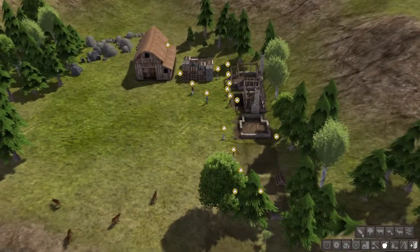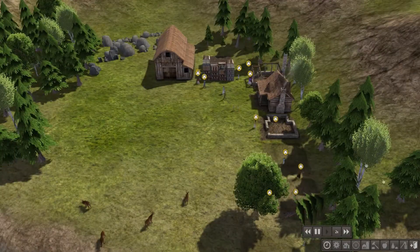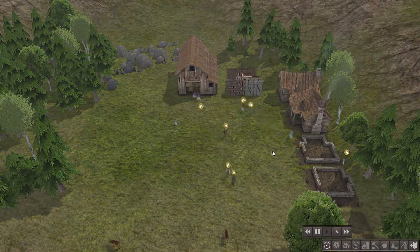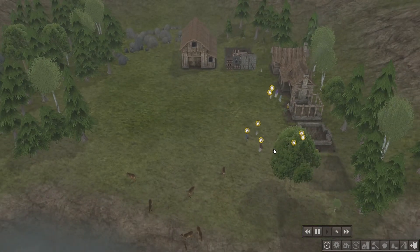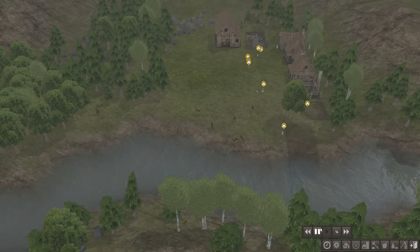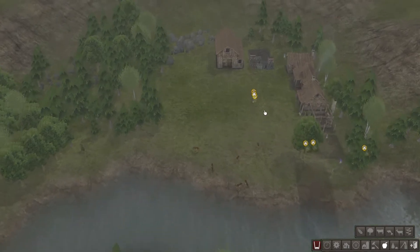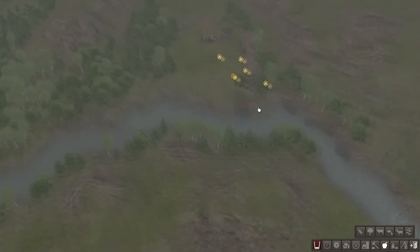Look at these houses coming up nicely. Let's speed up a little bit, up to five. I think people are stocking up their houses with food and the essentials. Got to be careful not to let time slip away from me. Reserve of stone is low — yes, we're going to need a quarry. That's something of importance.